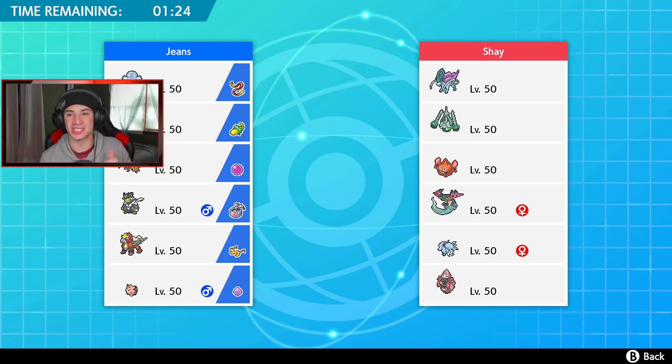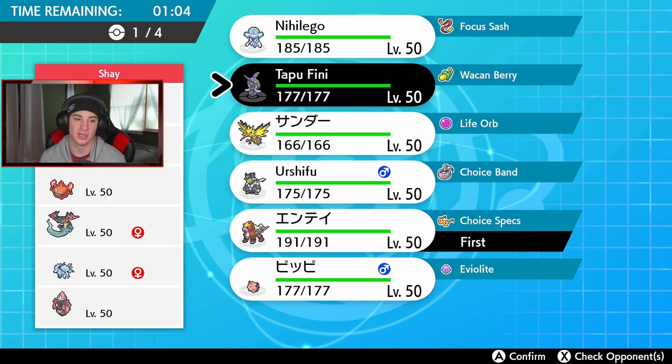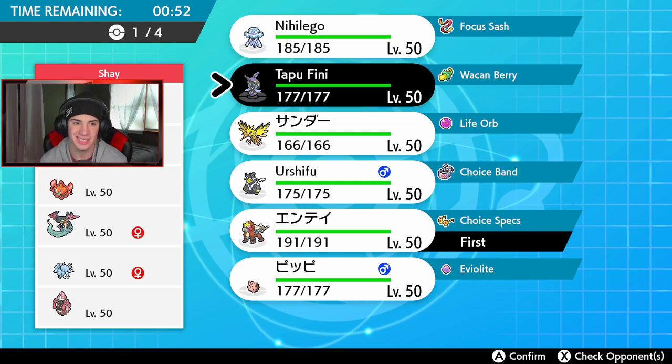Looking for our first win — this guy's got Suicune, Celesteela, Rotom-Heat, Alolan Ninetales, Tapu Lele, and Dragapult. I definitely gotta bring Entei here — Entei thrives against Suicune, Celesteela, and Alolan Ninetales. There's a potential lead for Entei right there. He has no Trick Room users which is good. I might go with Nihilego with that Focus Sash, but he's going to set hail so the Focus Sash kind of gets cancelled out.